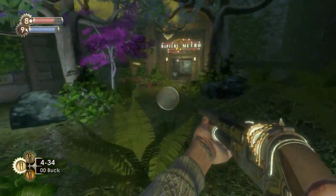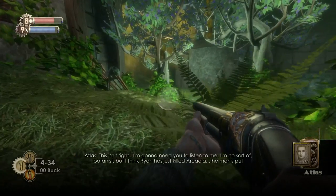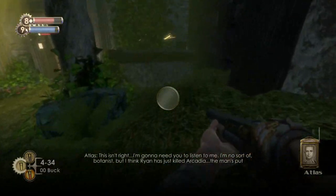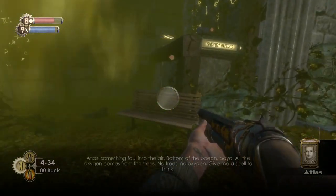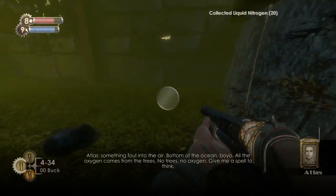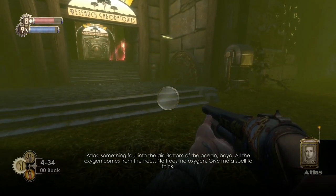Everything's going to go pear-shaped now because we need to leave through that door, but that's not going to happen. Ryan is going to shut everything down and this gas is going to come down. It's not lethal but what it's essentially doing is killing the trees, I believe. And it's up to us to find a way to stop that.